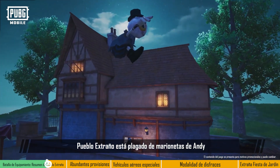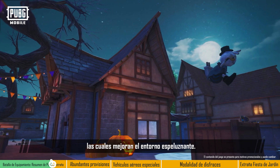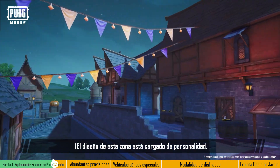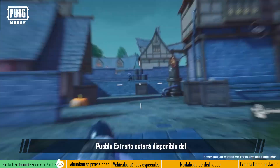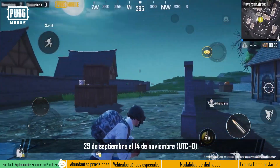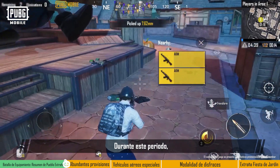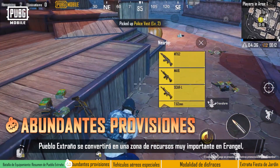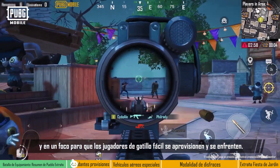Strangetown is littered with Andy's puppets, as well as decorative pumpkins, which really add to the spooky atmosphere. This area's design is full of personality, and we hope it will give players new and interesting combat experiences. Strangetown will be available from September 29th to November 14th, UTC+0. During this period, Strangetown will become an important resource zone in Erangel, and will be a hotspot for trigger-happy players to scavenge and fight.